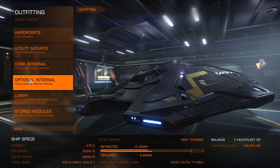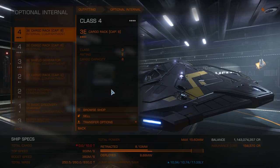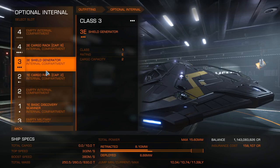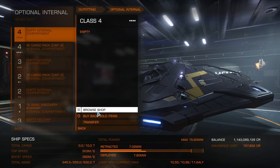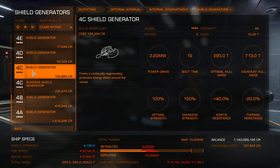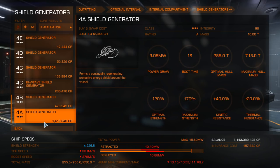Next we're going to look at optional internals - I get asked about this a lot. The initial configuration for most ships is not great, so I'm going to suggest you sell the cargo rack, especially on the Viper Mark IV, and put the largest shield generator you can possibly fit. It's going to keep you alive, which is kind of important for bounty hunting. One big question around shield generators: do you go bi-weave or normal? Personally I tend to prefer the higher megajoules over regen rate - that's personal preference. We're going for the maximum 4A shield generator, giving us 226 MJ of shield strength, which is huge.